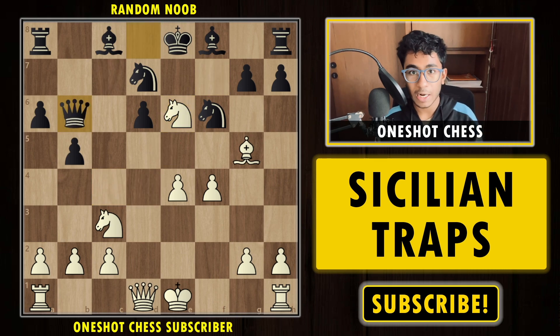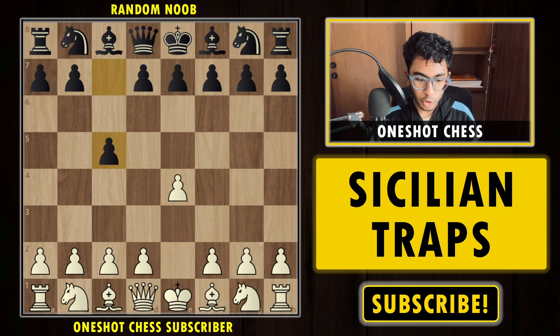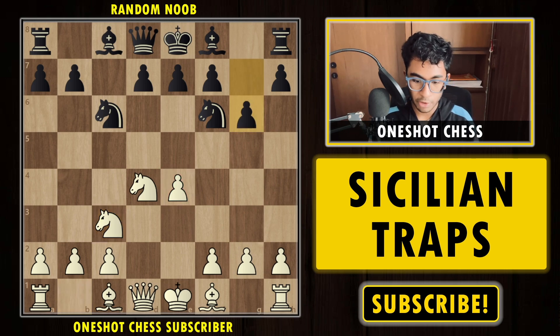Now for trap number two. We start with 1.e4 c5, Nf3, Nc6, d4, takes takes, Nf6 — the open Sicilian. We play Nc3 protecting the pawn, then g6 — now we have the Accelerated Dragon. We take on c6 and push the pawn to e5, attacking the knight.